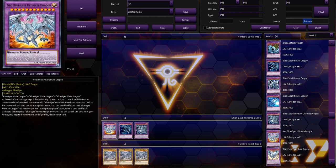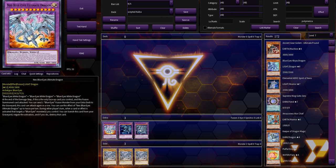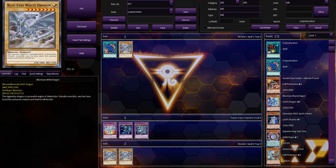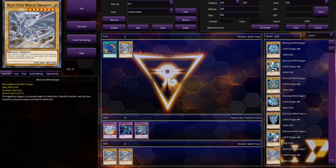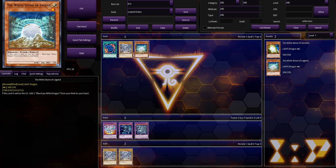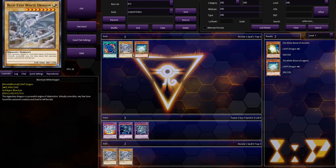I want him to open up with this, just because it's Kaiba — he starts off so strong. He probably has Polymerization in his hand. What else does he have? He can have a Blue Eyes in his opening hand. Let's give him White Stone of Legend, so that if he gets rid of that he can add another Blue Eyes.